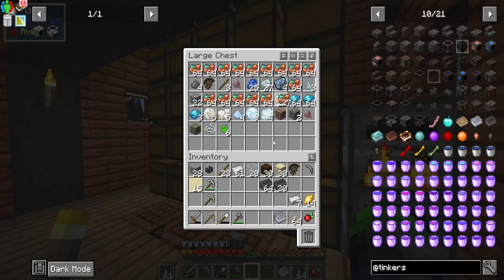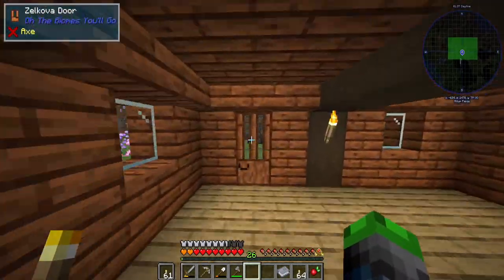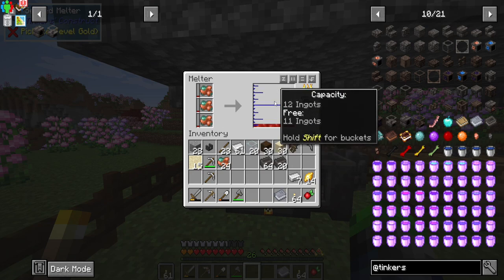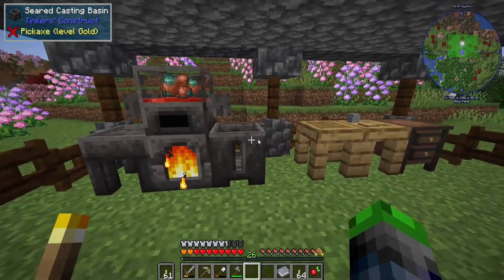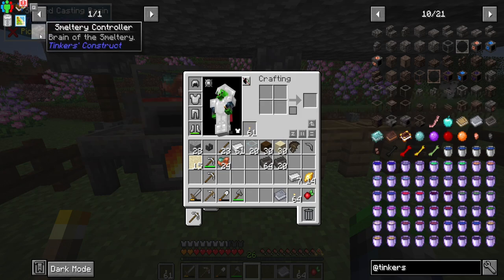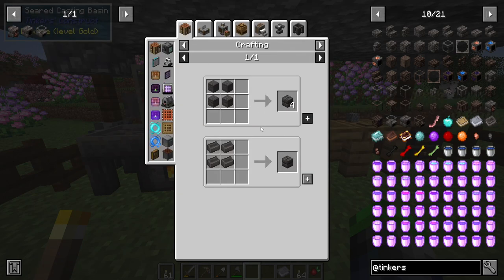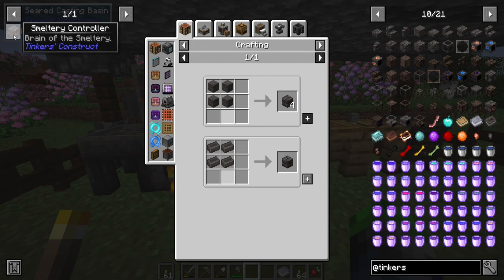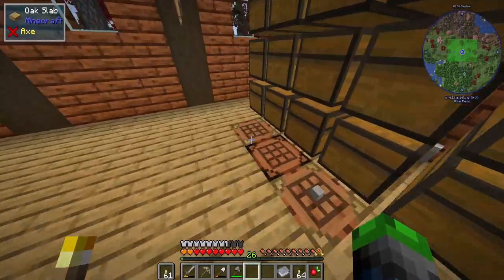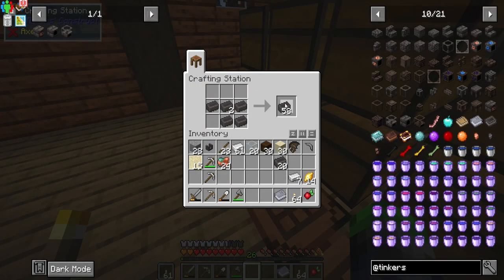So what we need to do is smelt up some copper — we've got lots of raw copper here, no problemo. Go ahead and toss in a couple of those. It can hold up to 12 ingots, very good. And so to use that copper we're going to make a smeltery controller. We take some seared bricks — super easy to make — and then we just pour some copper onto them.